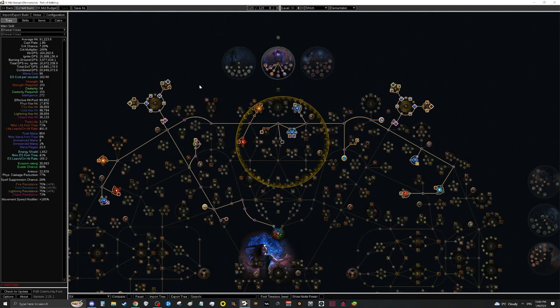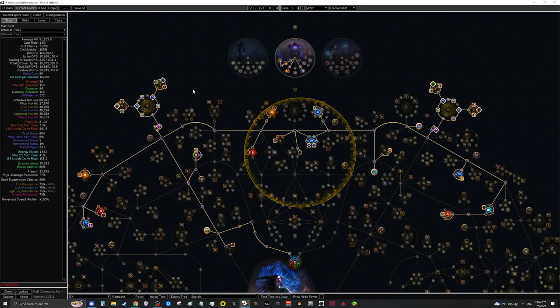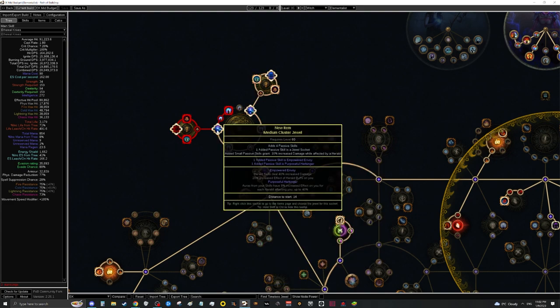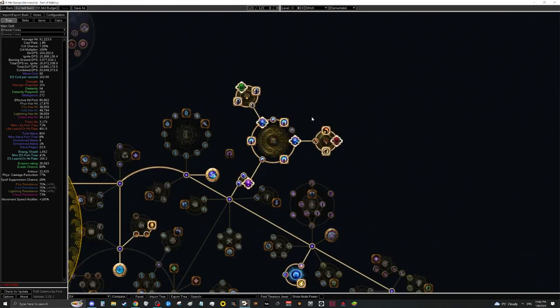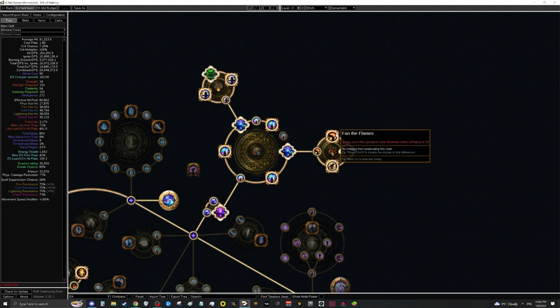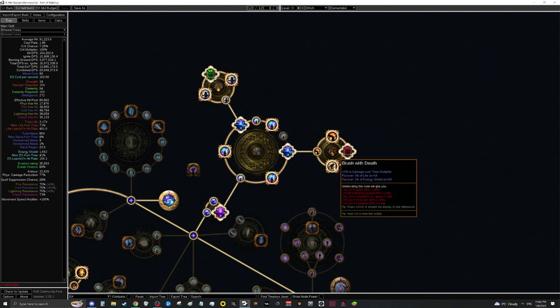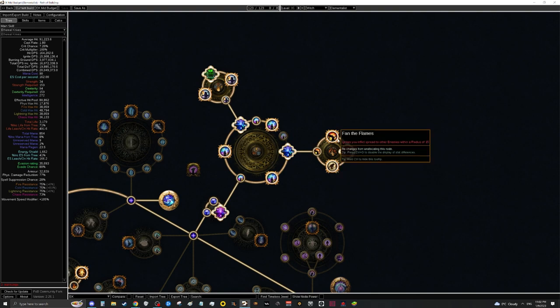Let's talk about cluster jewels. For large jewels, Disorienting Display, Prismatic Heart, and Sadist are pretty much best-in-slot and you want two of them. Two Empowered Envoy and Purposeful Harbinger jewels are also best-in-slot for the medium clusters — nothing changes there. What changes is on your other cluster: ideally you want Brush with Death and Fan the Flames. Fan the Flames replaces Blowback, letting you remove Spreading Rot from your gloves and instead pick up fire damage over time multiplier — giving substantially more DPS. These are around 8 to 10 div.